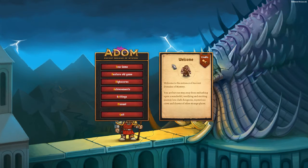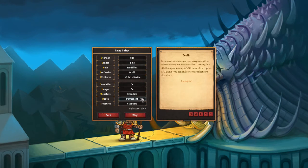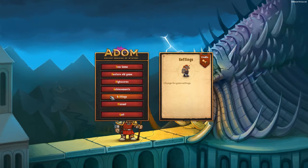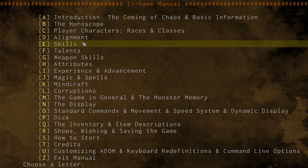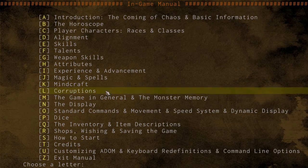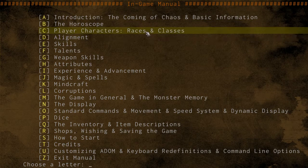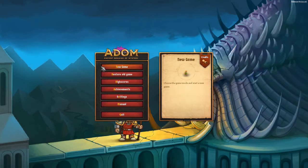The first thing I want to talk about is creating a new game. When you create a new game, you can start the tutorial, which is absolutely beneficial for new players. But if you've already done the tutorial, you might be ready to generate a new character. If you start the game without knowing anything, you're going to have a hard time. If you go to the manual, it'll tell you everything you need to know. It's very in-depth, and you can also look at it in-game. It covers signs, horoscope, races, classes, alignment, skills, and talents.